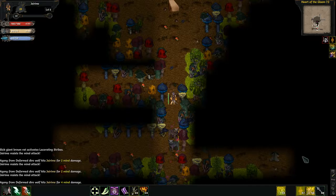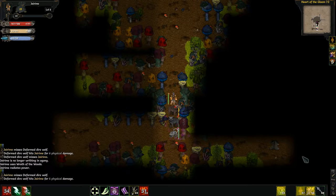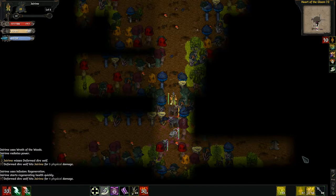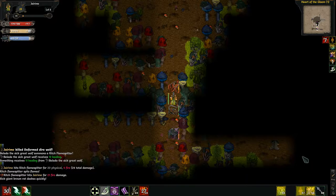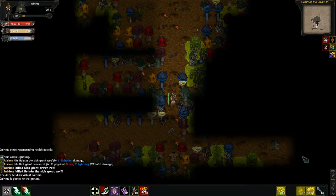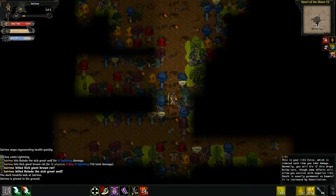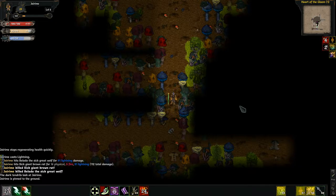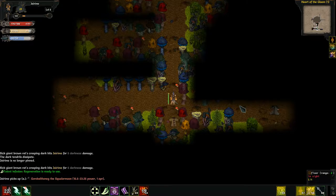Let's definitely line up right here. Charge in. Let's hopefully get my regen up. Oh, that was lovely. Get the one behind me. Very nice. And my health is up to 0.93 on the regen — that is very good. Let's see if I can move again. Gorkalthion, the Squalormoon. Let's take a look at that.